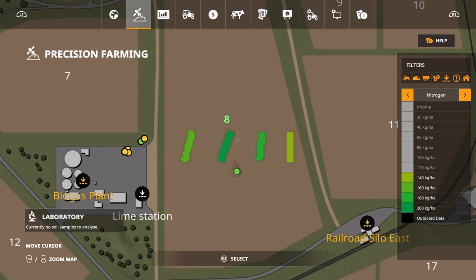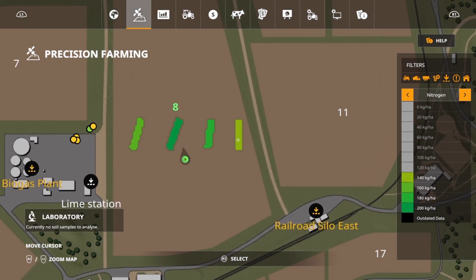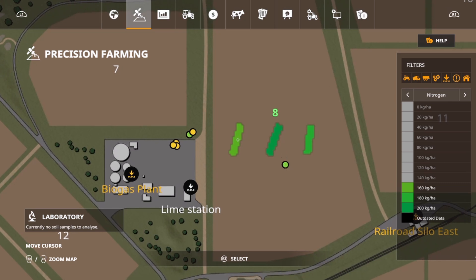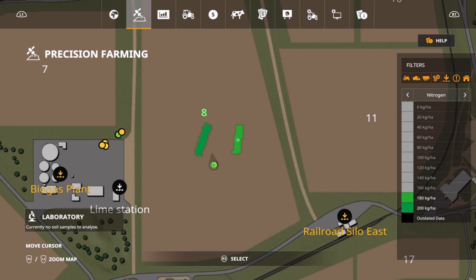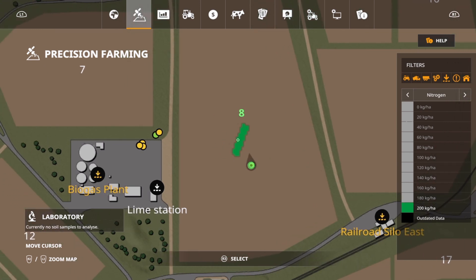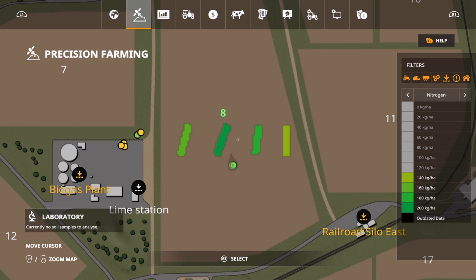Our loamy sand was all the way on the right-hand side — that's 140, exactly what it should be. Next is silty clay, and that's going to be 160 as required. After that is sandy loam at 180. And then last, we have loam at 200. Let me turn all of these back on so we can see them — that's our nitrogen all the way across, and that's exactly where we're playing to.